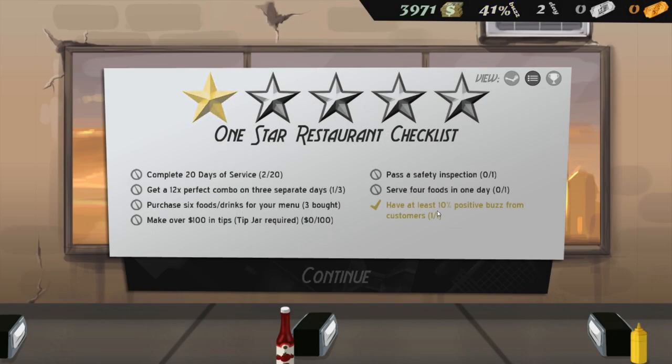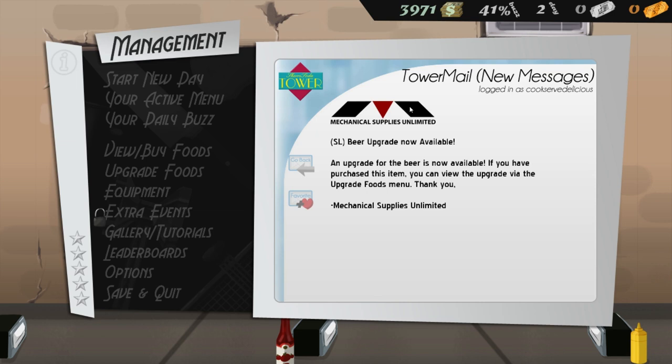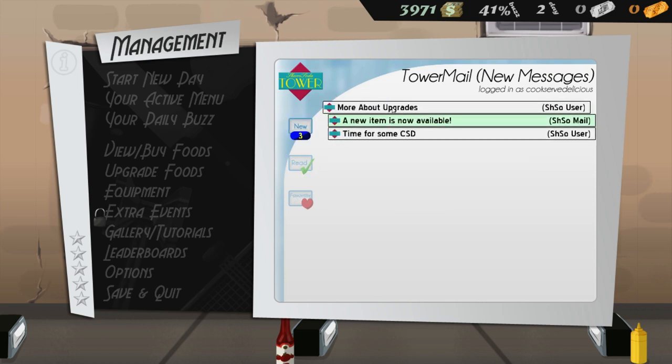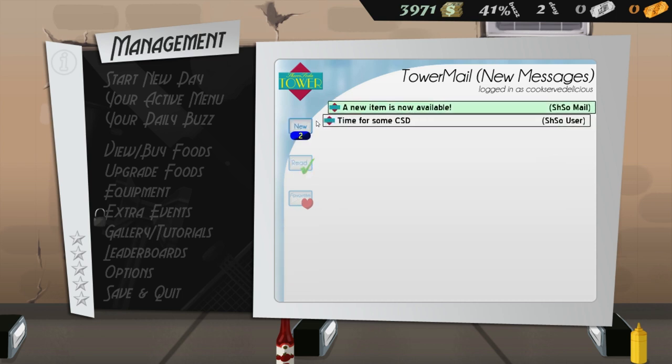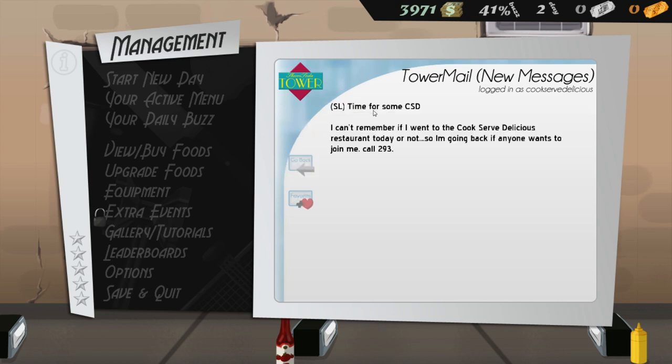One-star restaurant checklist: we need at least 10% positive buzz, and we've got that! Let's check emails — beer upgrade available, you can upgrade via the food menu. Upgrades allow you to add a new ingredient to your food, and other upgrades increase quality — every upgrade lets you charge a higher price. New item now available: the tip jar!